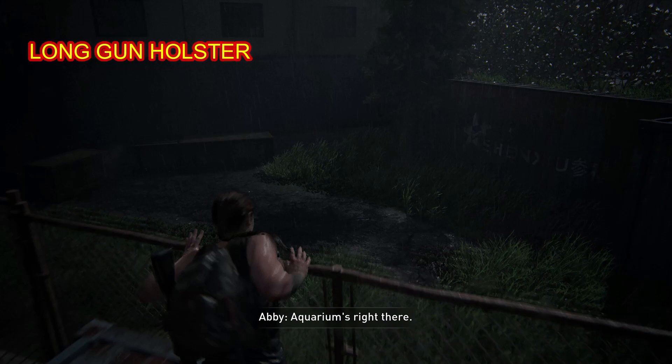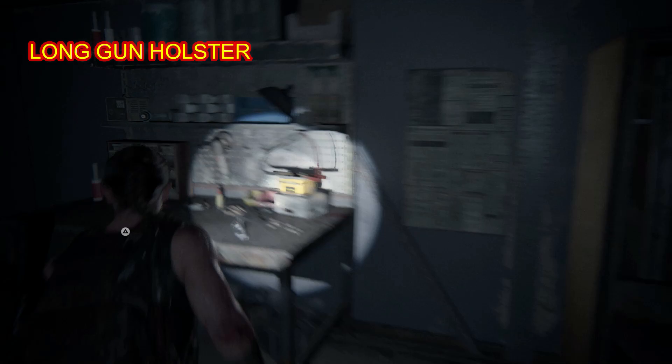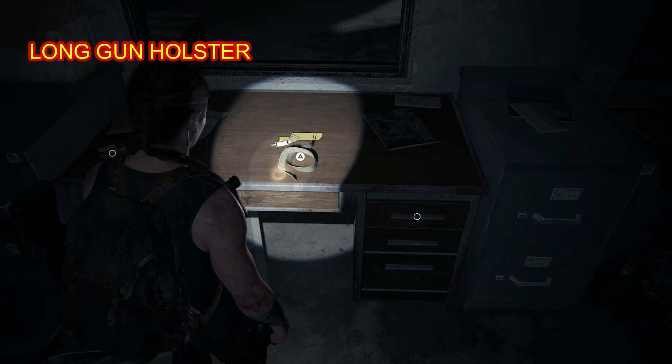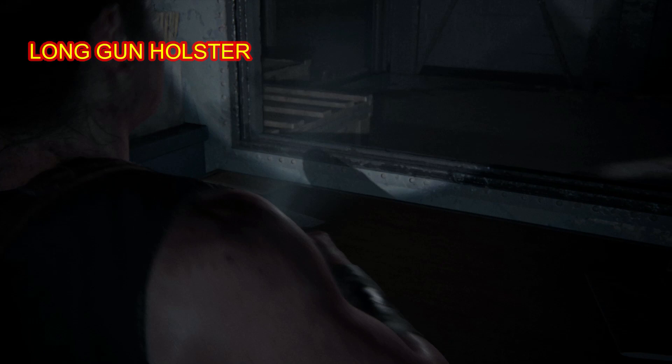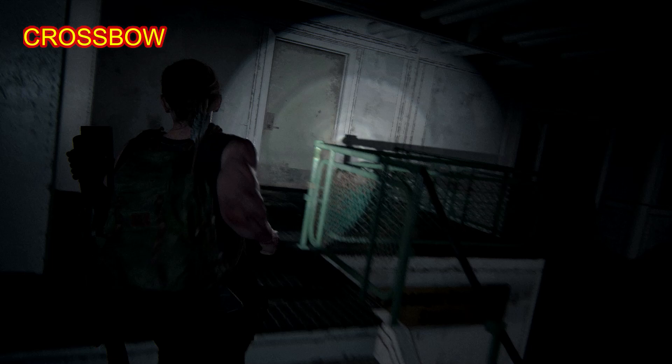Next up, the long gun holster — this is inside the warehouse there to my left. Just through this door past the workbench, then through the next door. This is Chapter 31 — I was looking at my notes and it said Chapter 3, which is definitely missing a digit. Long gun holster — so vital depending on your encounters and which ones you have equipped in the shortcuts.